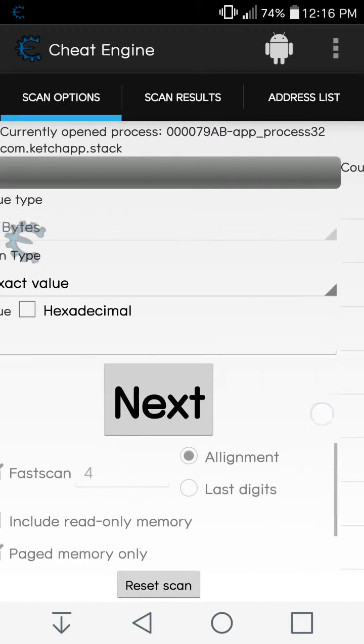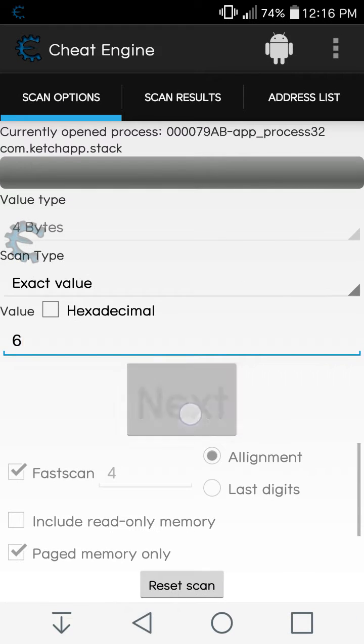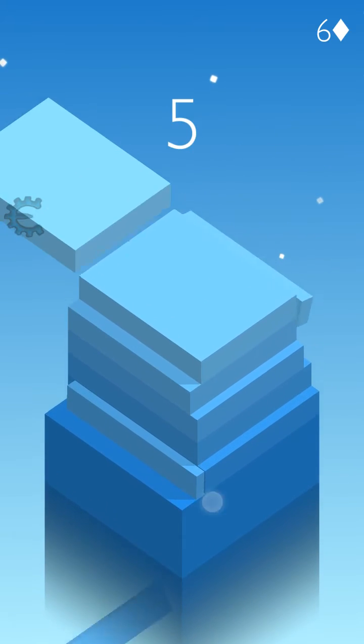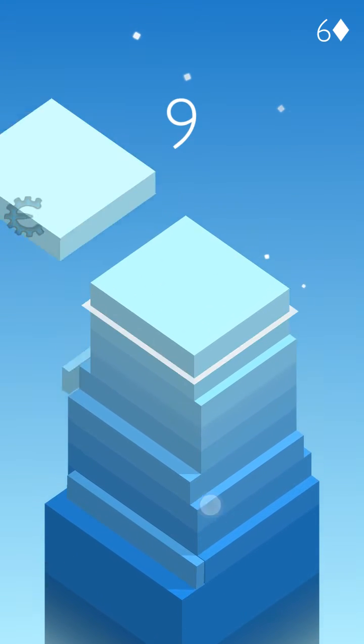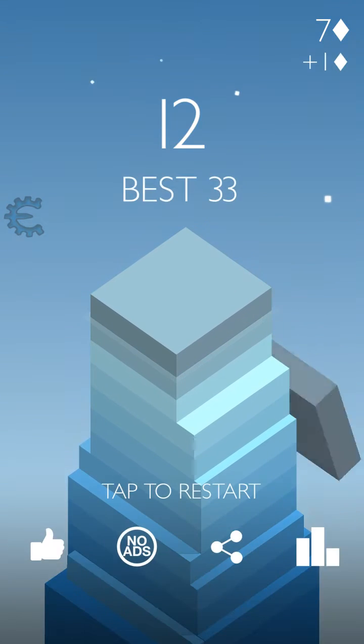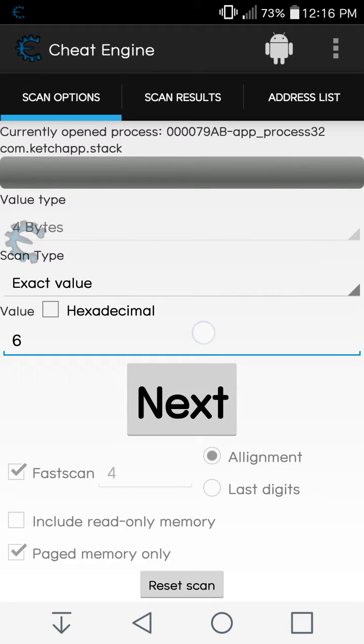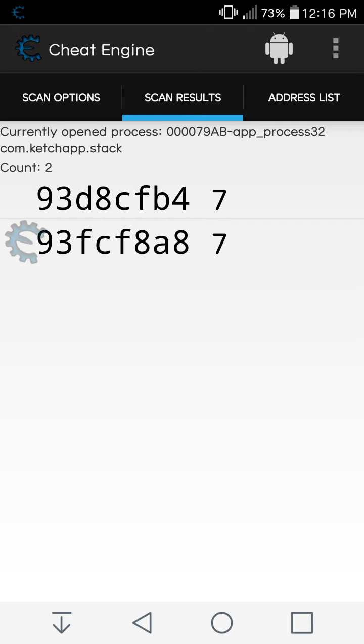Now I have six diamonds, let's see. Now I have four — let me try it once again if I can get the exact address. Now I have seven, so if I go to Cheat Engine, this one over here is asking you to open the process of Cheat Engine — never say yes, else it will just modify the numbers from Cheat Engine into Cheat Engine. So put in seven and next scan — here I got two addresses.